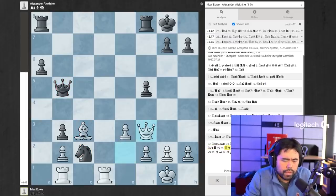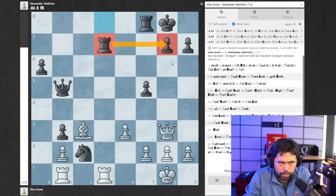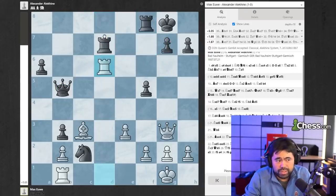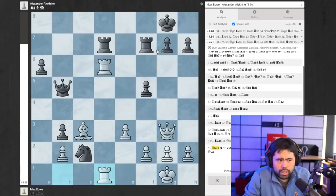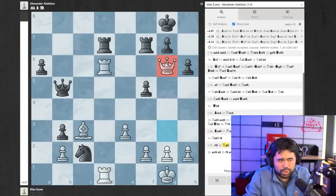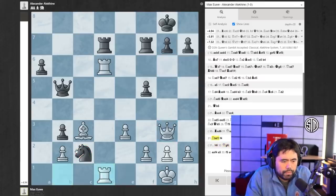Queen b5 is played. Euwe goes queen f3. Rook a-d8. And now Euwe plays queen g3 — an important move, lining up the classic diagonal battery, the right triangle all in one. Rook d7 is played by Alekhine to guard the pawn from checkmate. Rook d6 is played. Alekhine plays rook f7 — he does not take the rook because then white ignores the rook and creates checkmate. So rook f7 is played. And now Euwe plays rook b to d1. And Alekhine blunders here — he plays pawn to f4. The position is very difficult because if you play h6, white can go queen to g6 and you're really in zugzwang.